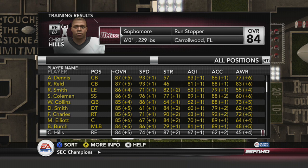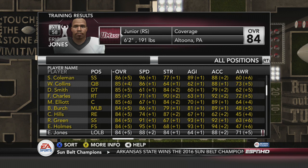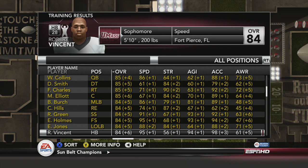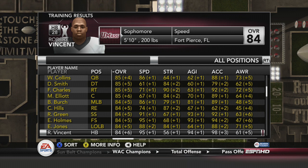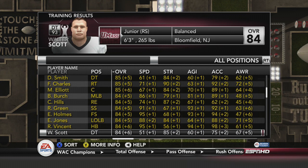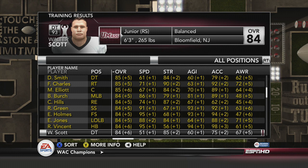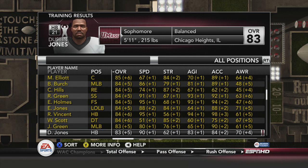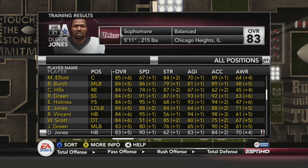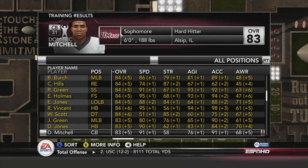Chris Hills is an 84, Rashad Green 84, Eric Holmes going right down the line. Robert Vincent steps up to an 84, a plus 6 from his 78 rating — he looks to be the starter at halfback. His counterpart Dustin Jones comes in right behind him at an 83, so Robert Vincent will be taking that starting role.